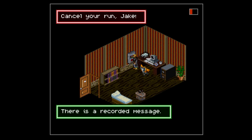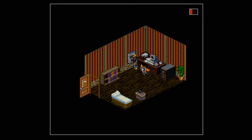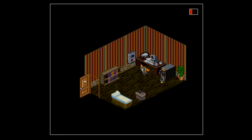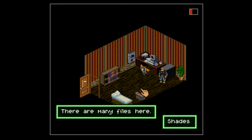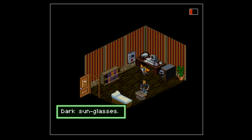There's a recorded message. 'Cancel your run, Jake. Hand over the files we need.' Business Drake. Who's Drake? I don't have any more credits so I have to cancel my run. Let's open the filing cabinet — ah, money I think! There are many files.